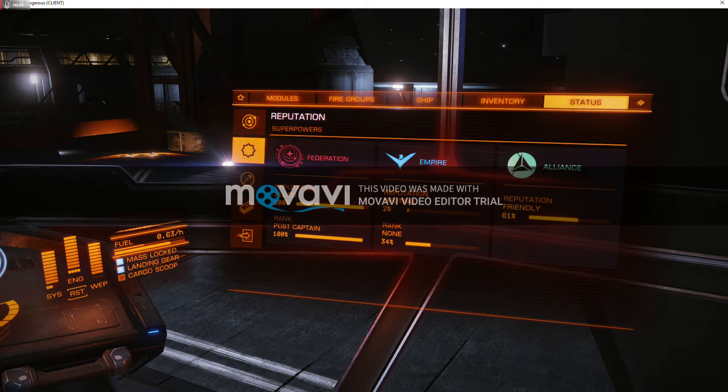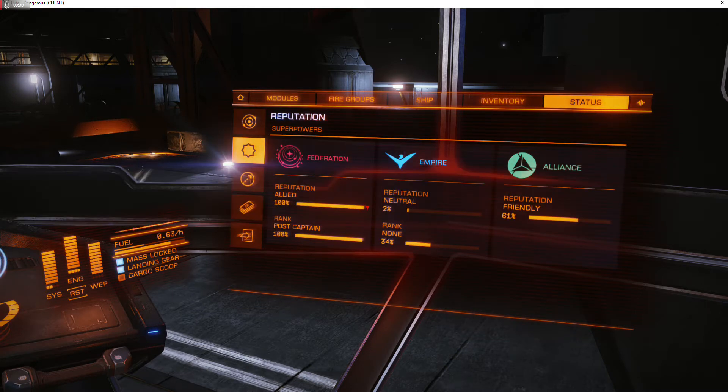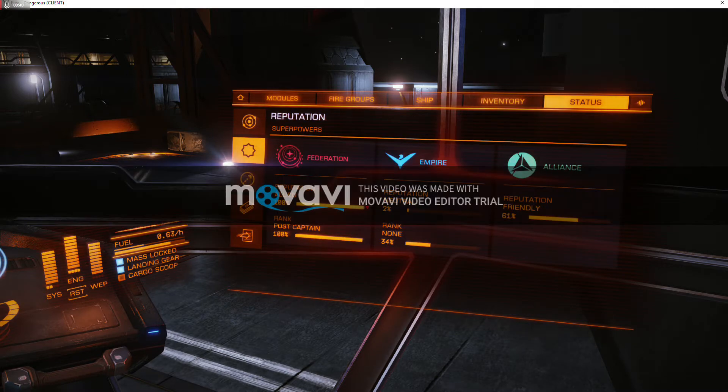I figured out how to get Navy rank-up missions immediately. I've been to Google and the forums, and everyone says just go to different systems, go to more populated systems, go station to station. I would play 16 hours a day and not get any. So finally I decided to test some things out, and in the frame of a day I went from Ensign to where I am now. And I'm going to show you how that's done here.